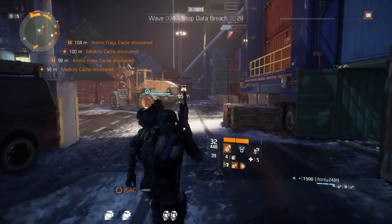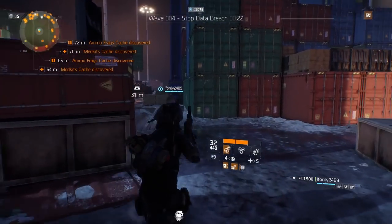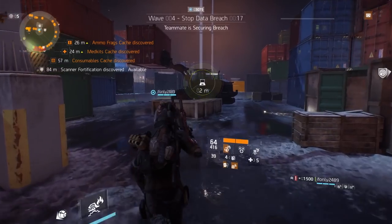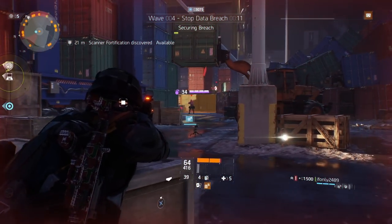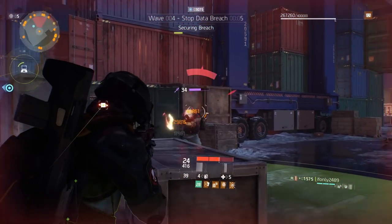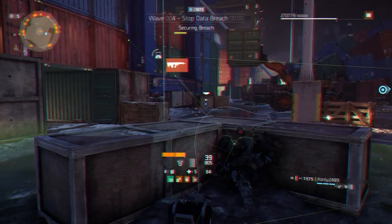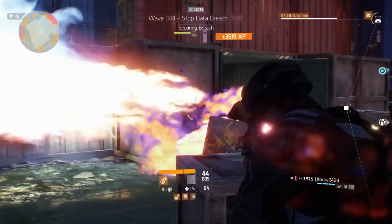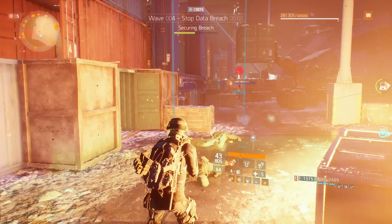Once you arrive at the computer, I really recommend clearing out as many NPCs as possible so you can still collect the SHD tech after you kill them. One tip: instead of killing all the NPCs once you secure the computer, try to leave one guy alive so you can secure all the SHD tech spread around from killing the NPCs. Once you collect that SHD tech, kill the last guy and run to the far right corner — keep watching the video and you'll see where we run to.